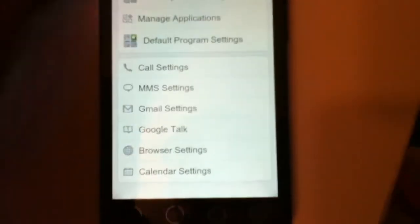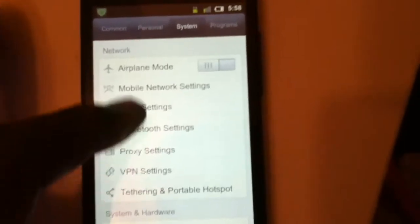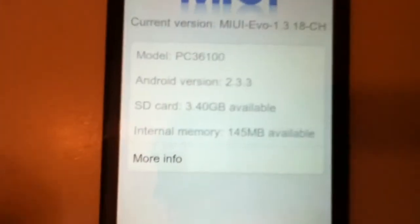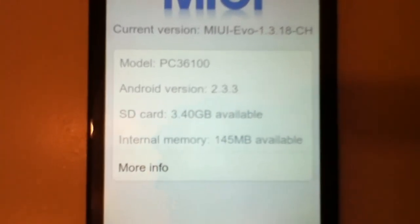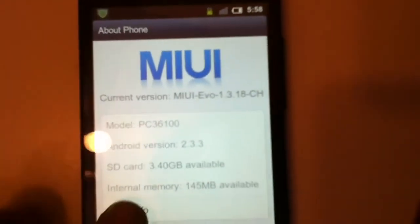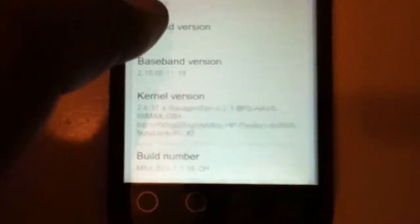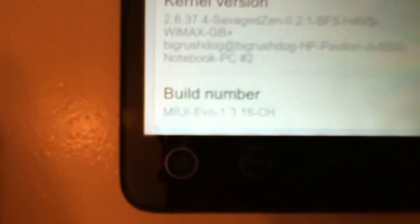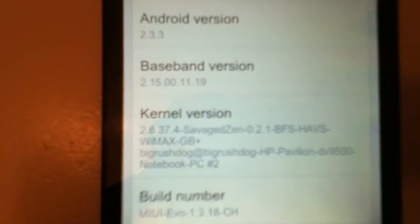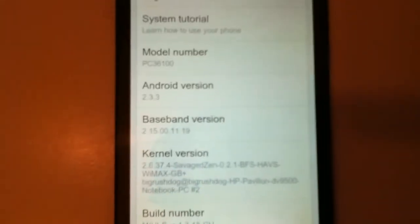I'm going to go to the About section so you guys can see the build information. This is running Android 2.3.3 and MIUI version 1.3.18. There's also kernel information and the baseband version, which is pretty much the same as before.